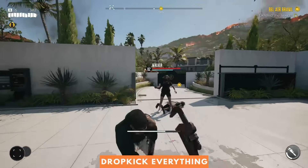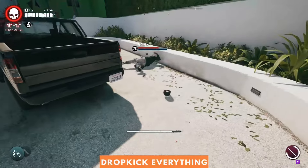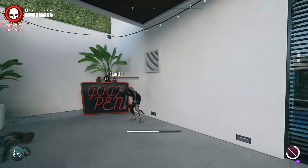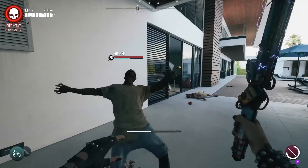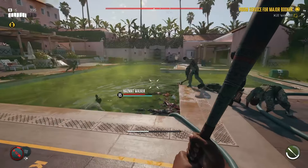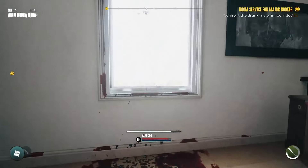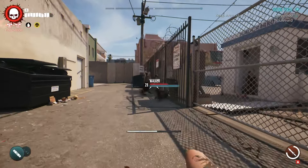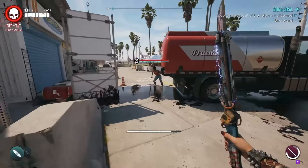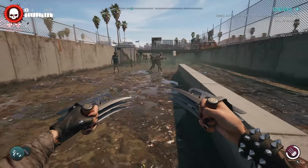Early in the game you will unlock the dropkick ability, and it is an incredibly powerful tool. Not only is it fantastic for knocking zombies down, but zombies will ricochet between each other, meaning you can fire a zombie into a group and send them all flying — invaluable in tight spaces like hallways. You can use it without building up any momentum first, and you can even jump away from a zombie and stick the dropkick out to cover your retreats. It's also worth noting the dropkick does not count as a counterattack, so runners won't dodge it.